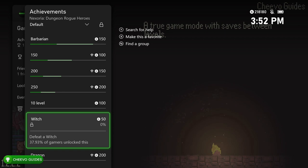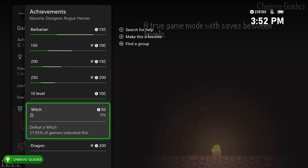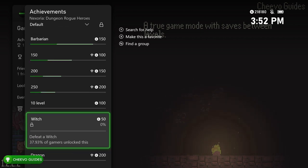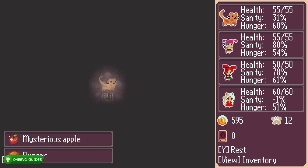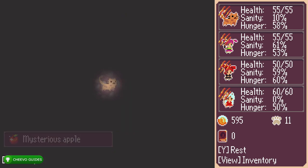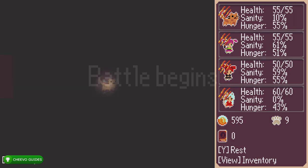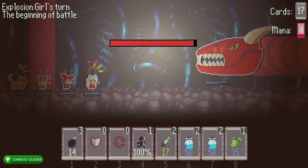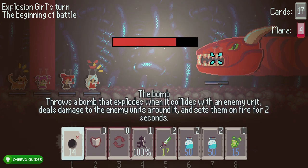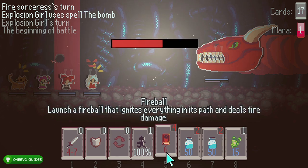The only achievements I had left were for the witch — I ended up getting that on my second playthrough — and killing the dragon. Unfortunately, with the new update, the dragon kill achievement is currently unobtainable. I've confirmed with the dev and they said they've already figured it out and are working on pushing out an update. Sadly as of posting this video that one is unobtainable, but the dev has confirmed they're working on it.